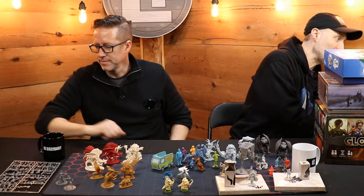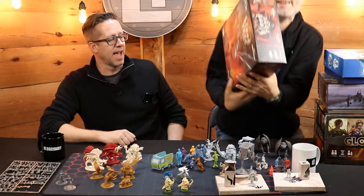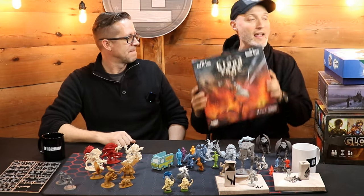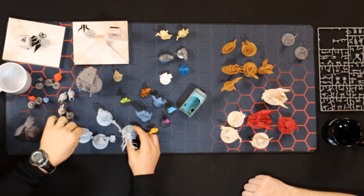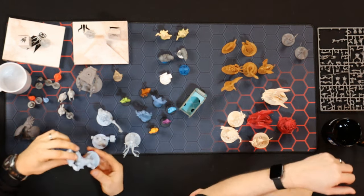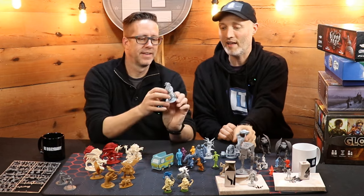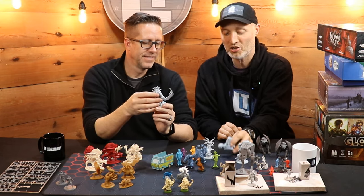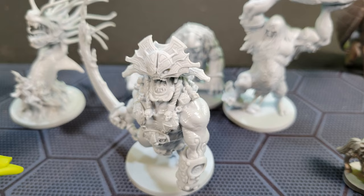Speaking of larger size minis, Blood Rage — basically a similar idea with the minis. Just really, really cool. I mean, an ogre throwing a big boulder, look at the giant sword, talk about a chopper. And then the hammer — the Thor hammer over here. Just way cool. Baddies galore.